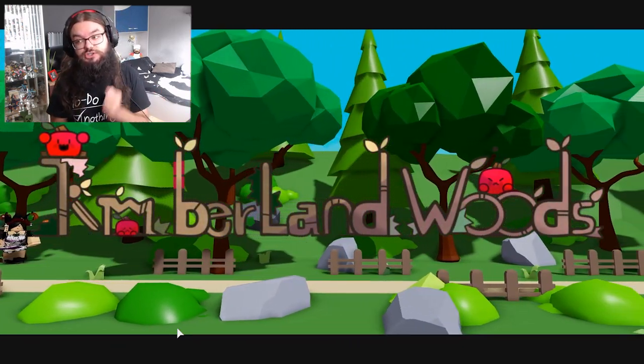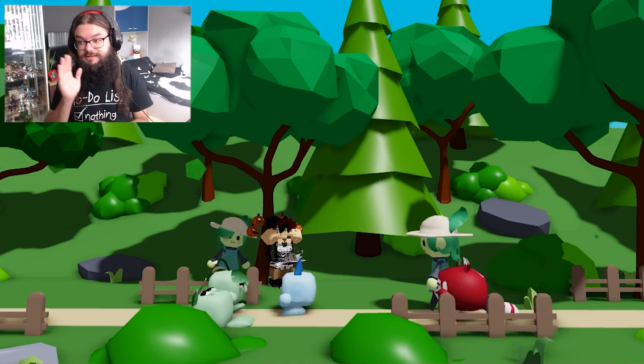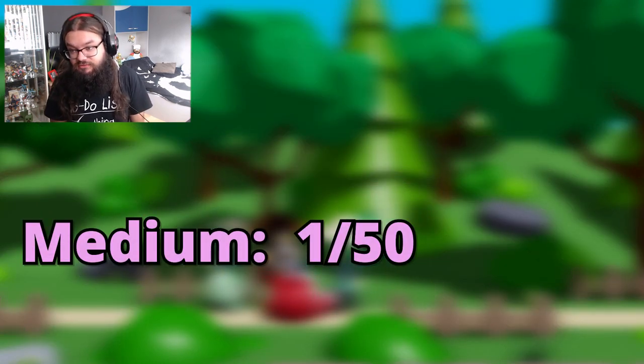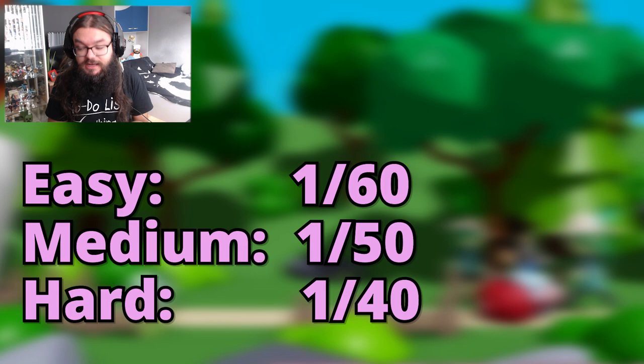Every time you kill an enemy buddy, it has a small chance to join your team. It might take a little while before you get a buddy, but once the first buddy comes in, you might be able to beat medium with a couple of friends. The recruit rate right now is 1 in 50 for medium, 1 in 40 for hard, and 1 in 60 for easy.